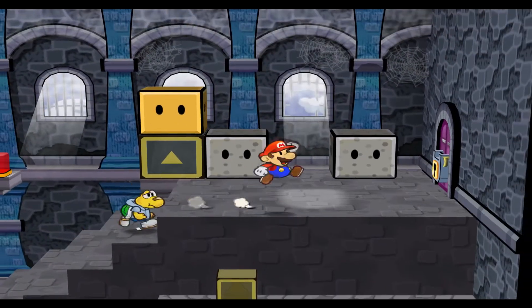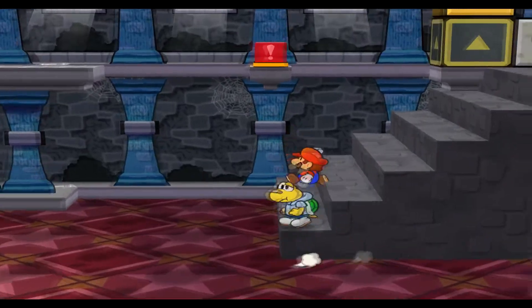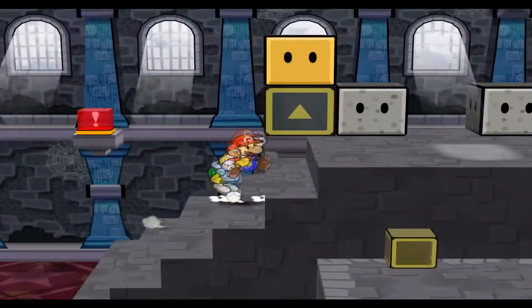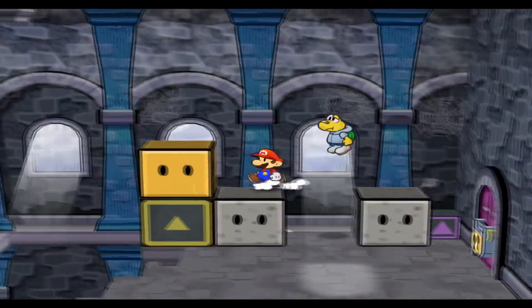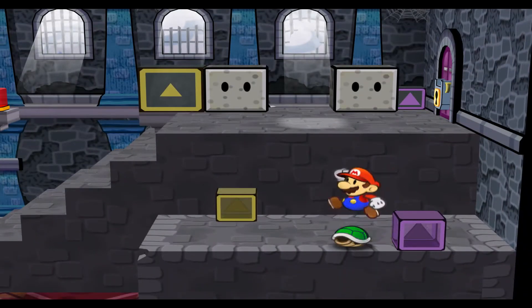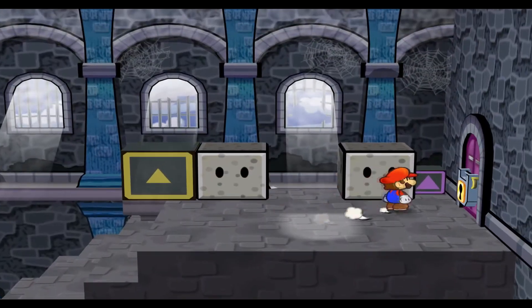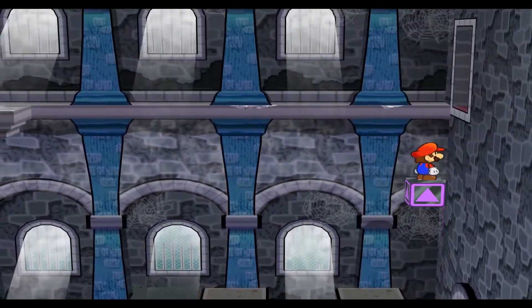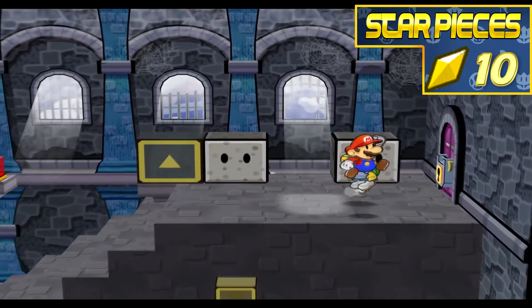Over here we have our first puzzle of the castle. It's pretty simple - you need to break that yellow block with your hammer. Then if you come back over here and use Koops and time it, just jump back on there - it brings you up to a secret room.